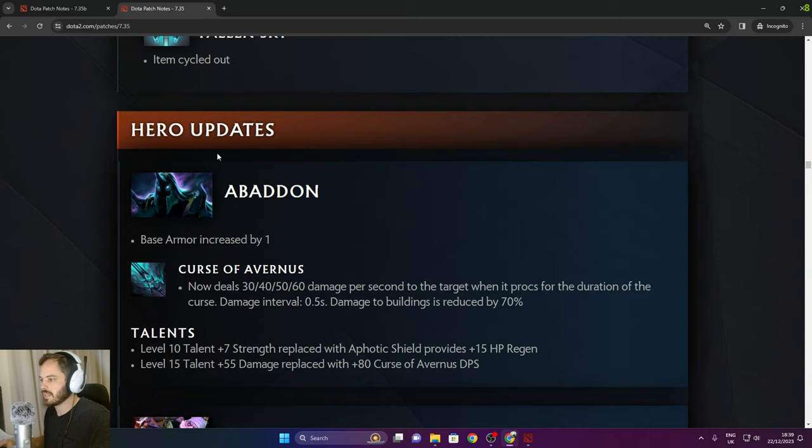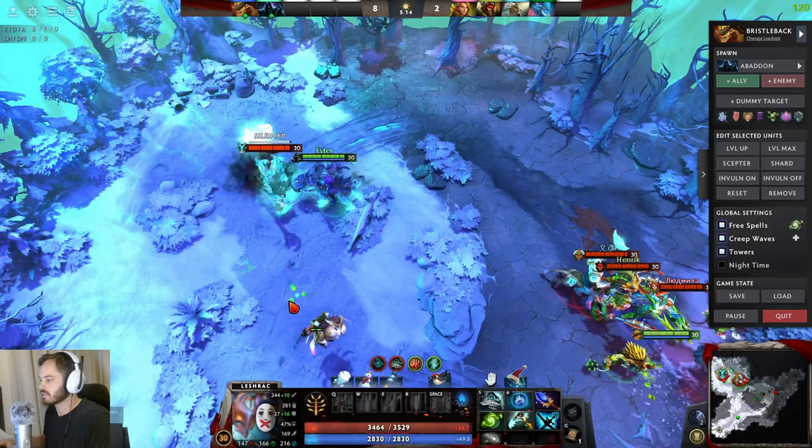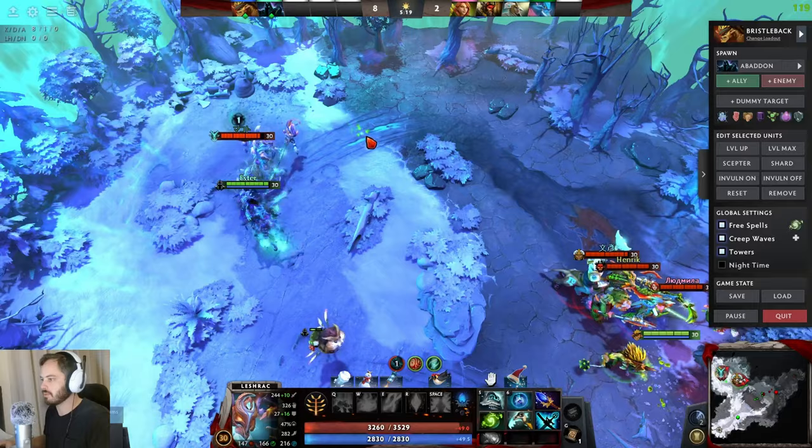Hero updates. Abaddon: Curse of Avernus now deals 30/40/50/60 damage per second to the target when it procs for the duration, with a 0.5 second damage interval. Damage to buildings reduced by 70%. Pretty good for carry Abaddon, not really relevant to support Abaddon.